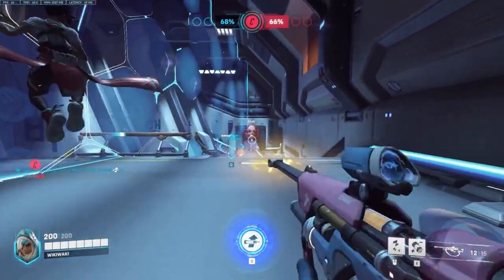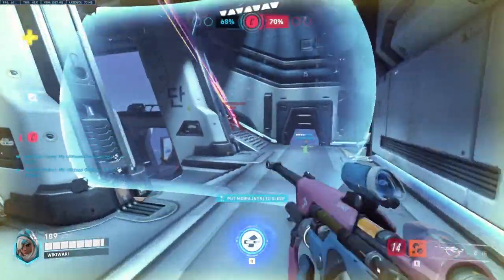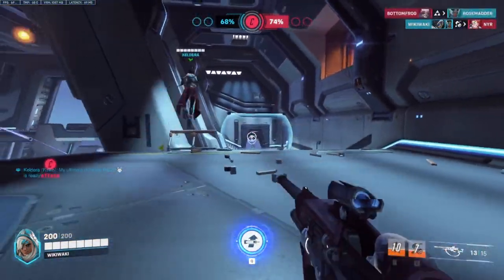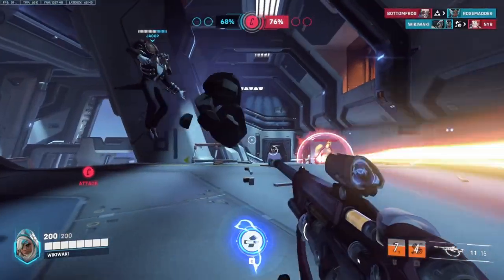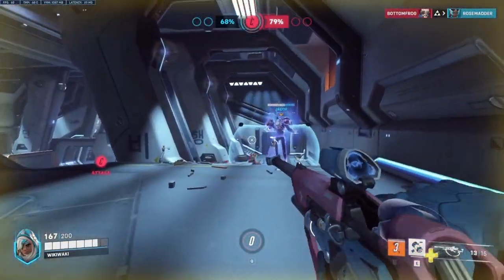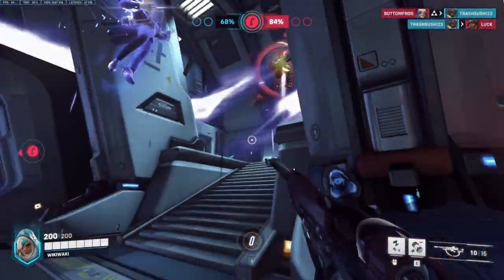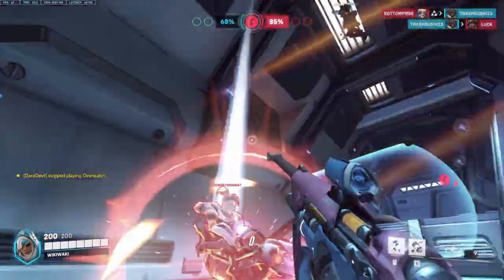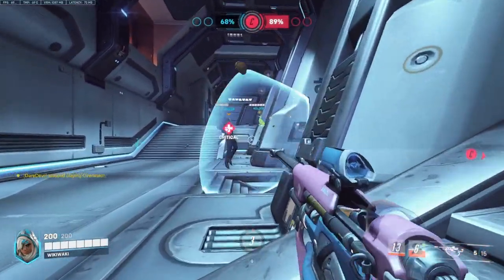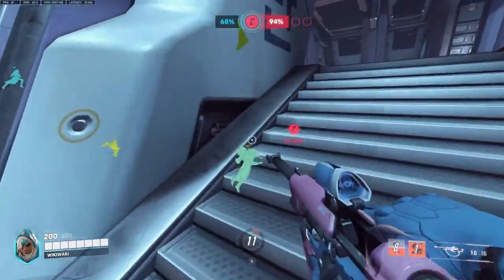Ana is one of the best heroes in the game at pocketing a single tank. Between her incredibly high burst healing and infinite range, she can enable a brawler or dive tank to survive as long as they possibly can. Her sniper rifle being a hitscan with no fall-off makes it a potent threat for DPS or squishies at long range, being able to pressure an out-of-position player incredibly quickly. Her biotic grenade and sleep dart both allow Ana to win teamfights in almost any situation, creating anti-heal or keeping a teammate alive through mass damage, while also having the strongest stun in the game.